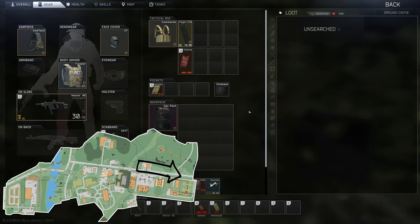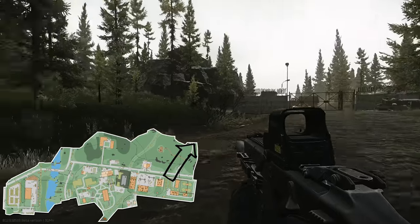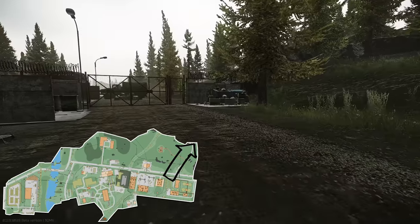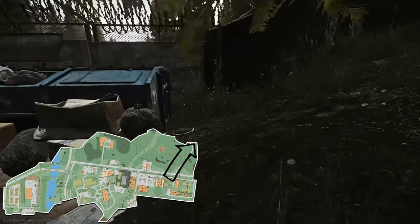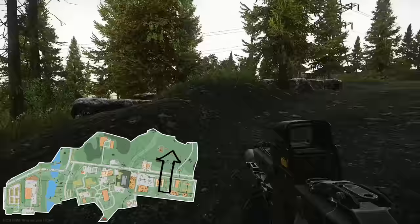You'll find number twelve in the bush just along that wall. Number thirteen is located right in the far corner near the Military Base Checkpoint extract — behind the dumpster in the far corner you'll see the hidden stash located there.